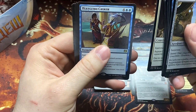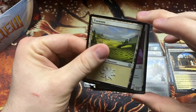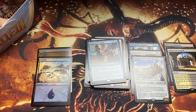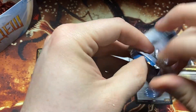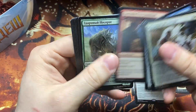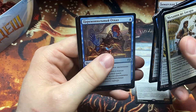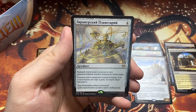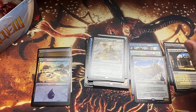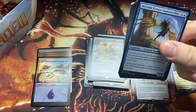There is a foil in this one. I think this is Saheeli's Artistry — and the foil. I don't know what that card is at all. Come on — Mana Crypt, Sol Ring, one of the Swords — so many fun Inventions! Diabolic Tutor, I think it's Ceremonious Rejection. What is this one — gives everything Improvised? I think that's Orrery of some kind.